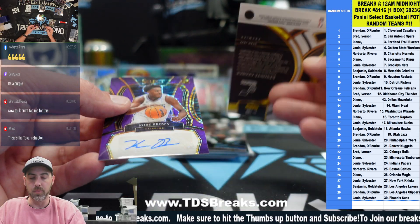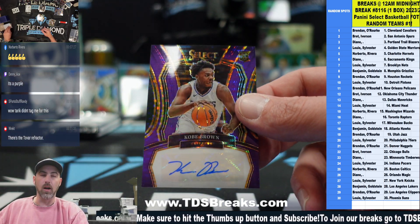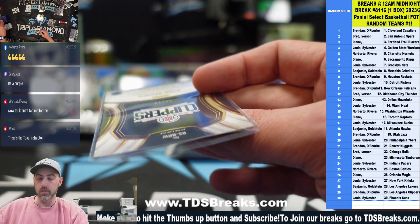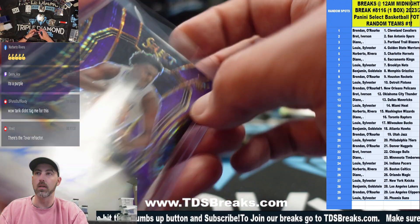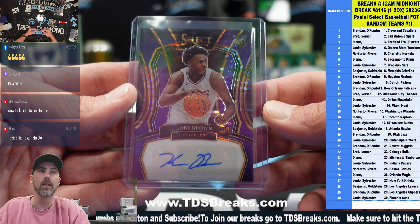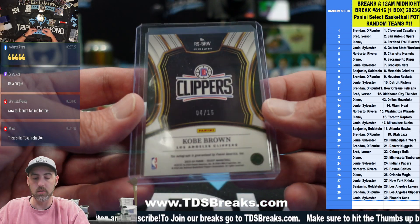This is going to be our purple pulsar FOTL — Colby Brown for the Clippers. Purple pulsar, four of fifteen on that one, going to the clip joint. Purple pulsar FOTL exclusive, four of fifteen.